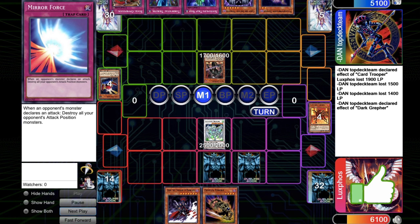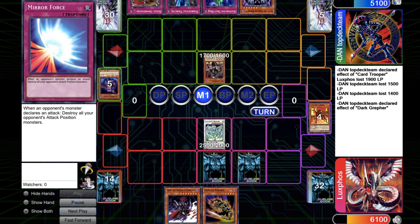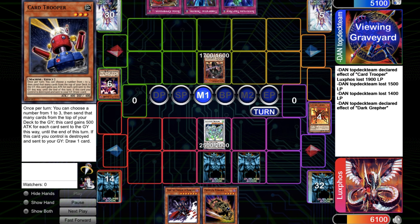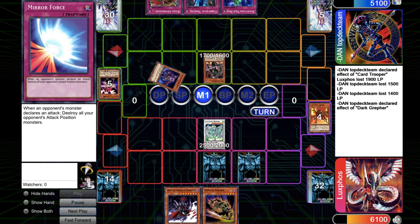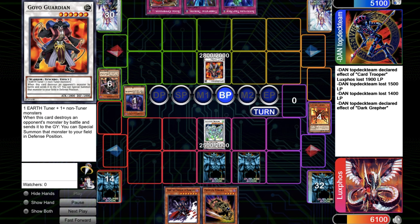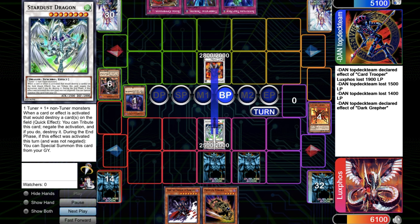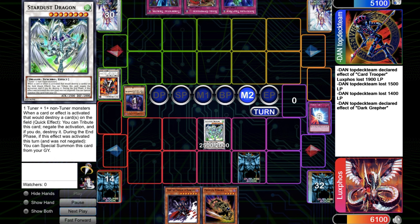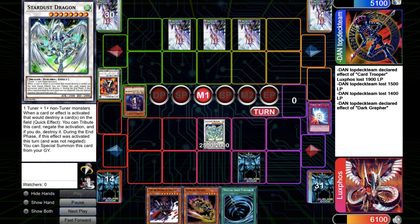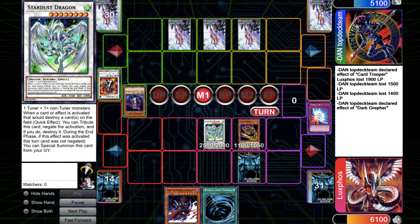So he normal summons Dark Grepher, sends Plague, then sends Vayu. So now he has the Sirocco, the Vayu, and also the Plague for Synchro 6, so it's getting pretty bad for me. He goes for Synchro 6 but chooses to go for the Goyo instead of the Brionac. So I can just Mirror Force the Goyo Guardian. Then he sets all his trap cards. I think I could have played it better, but it went okay.